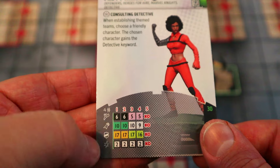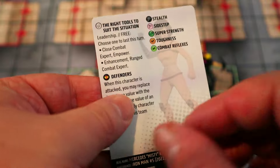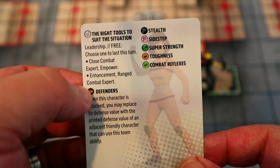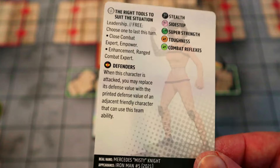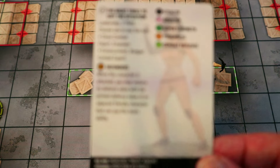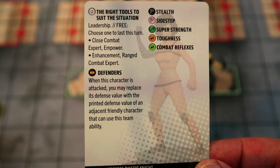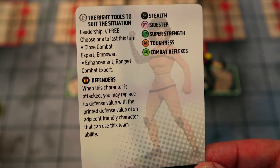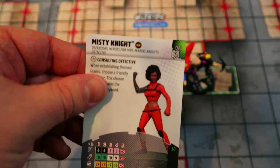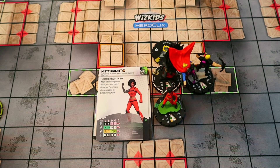Either way she can take shots with Range Combat Expert or hit up close with Close Combat Expert, always with at least an 11 attack for three damage. At only 30 points you can put Enhancement or Empower on whichever attacker needs it most — whoever she's best positioned to support — and get that free extra damage plus Leadership and the keyword cheating. She makes a great addition to the team at a mere 30 points.